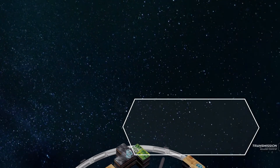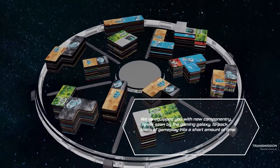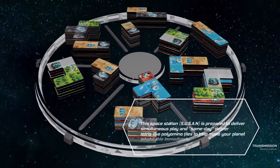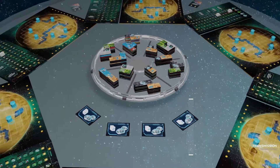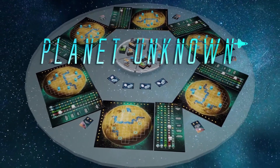We're sending one to six Planeteers into space in competition to build the best planet in 70 minutes. We've equipped you with new componentry never seen by the gaming galaxy to pack loads of gameplay into a short amount of time. This space station is prepared to deliver simultaneous play and same-day delivery Tetris-like polyomino tiles to make your planet inhabitable immediately. I selected you because you're the best and the brightest. Godspeed, Planeteers.